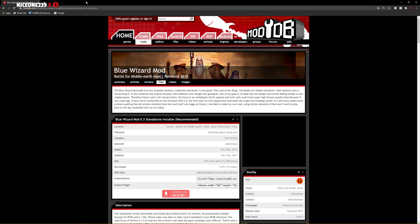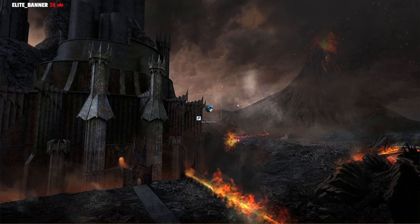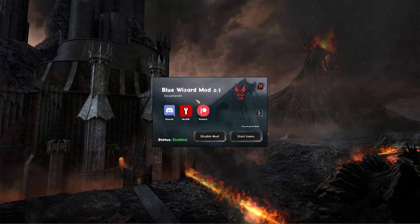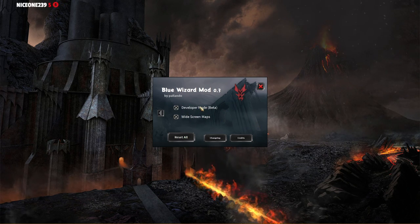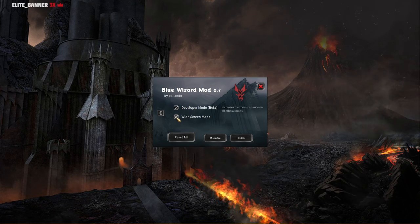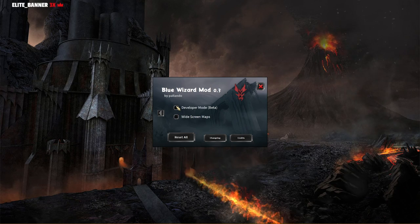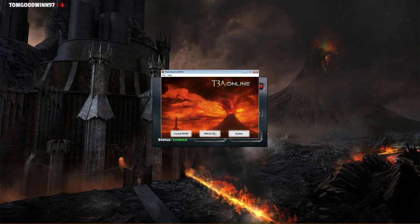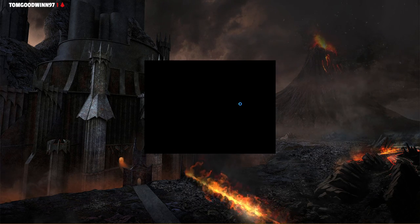Once you've done that, you go on this website — the link is gonna be in the description down below — and click on Downloads. It's an exe file, left click on it and it's gonna start the installation. You'll have a file called Blue Wizards mod; double click on it, it's gonna ask for permission, and you'll have a black screen. Here's the beautiful part: you have a chance to activate the developer mode and also the widescreen maps. It's gonna be unchecked by default, so you have to manually check it and then go on Start Game. Launch BFME, let's get it started.